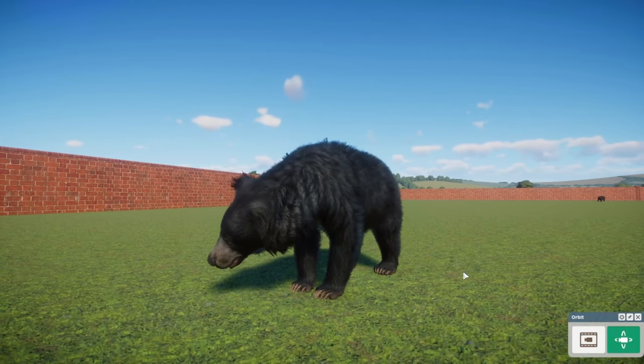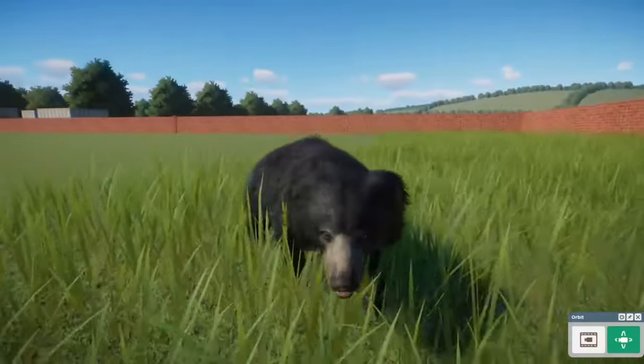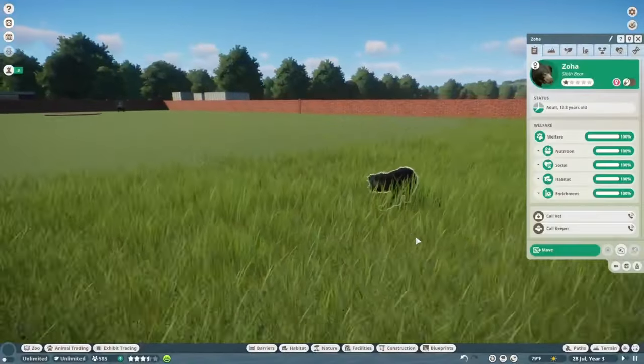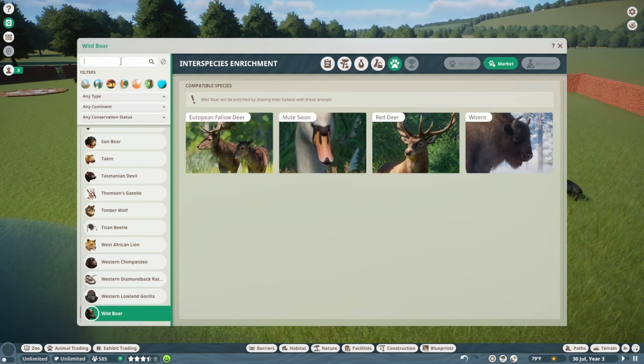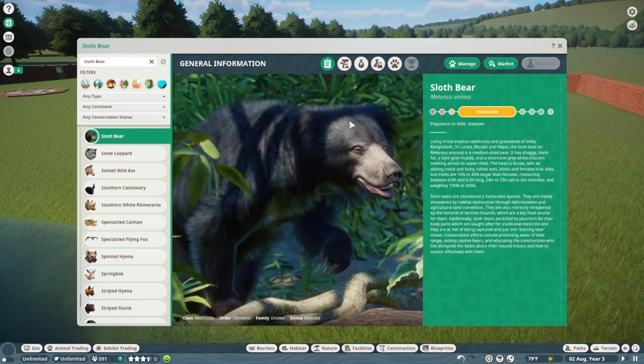Here we have the male, and in the background the female — just a little bit smaller but still looking great. The Sloth Bear is listed as vulnerable. Living in the tropical rainforests and grasslands of India, Bangladesh, Sri Lanka, Bhutan, and Nepal, the Sloth Bear, or Melursus ursinus, is a medium-sized bear with shaggy black fur, a light gray muzzle, and a distinctive gray-white crescent marking across its upper chest.